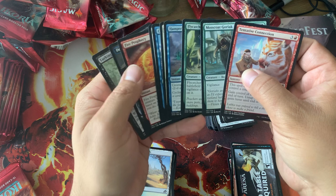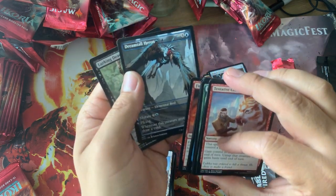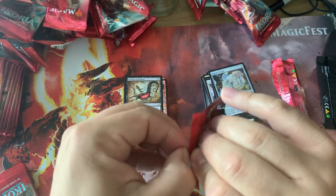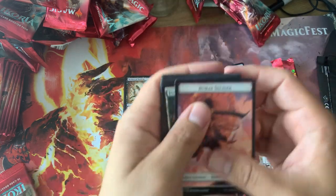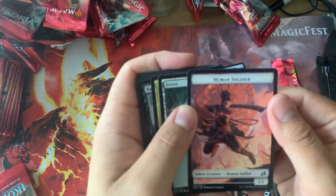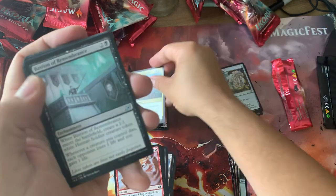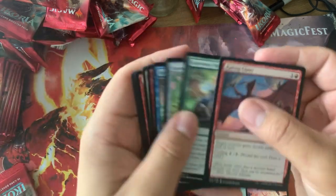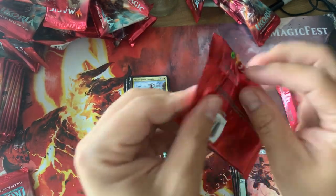Uncommons and commons. Ooh, Dreamtail Heron — pretty cool art. Human Soldier — dang, look at that art though. Rewind of Thought — that's a card that potentially can be broken. Super cheap right now, doesn't see much play, but never know in the future. Just like another Jeskai Ascendancy or something like that.